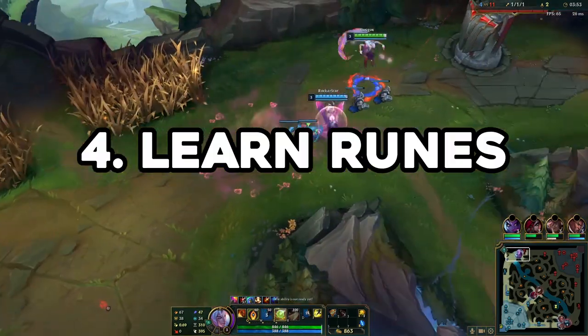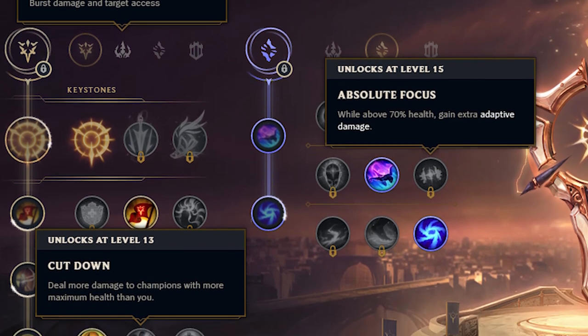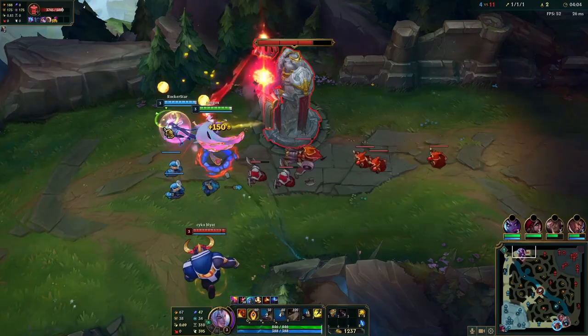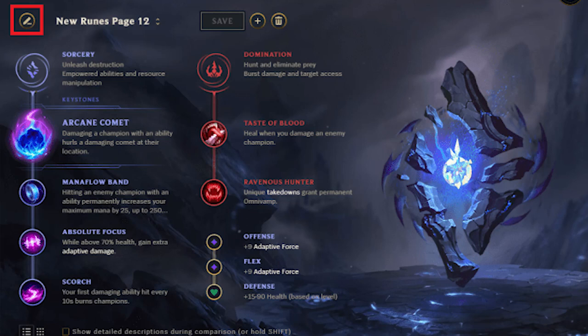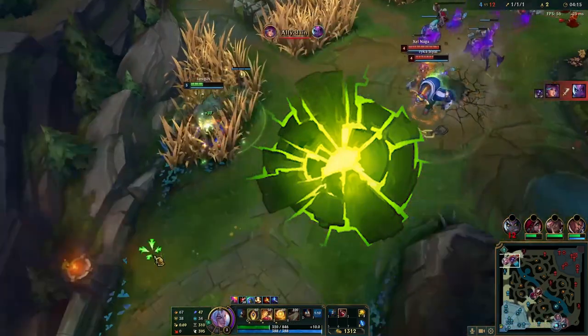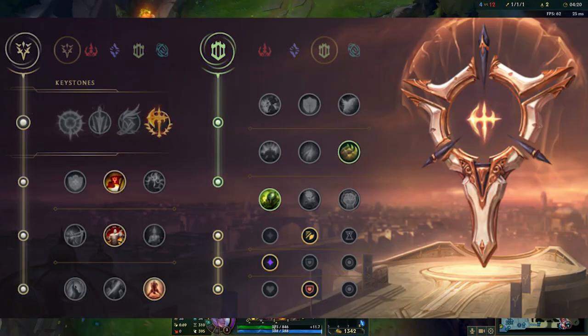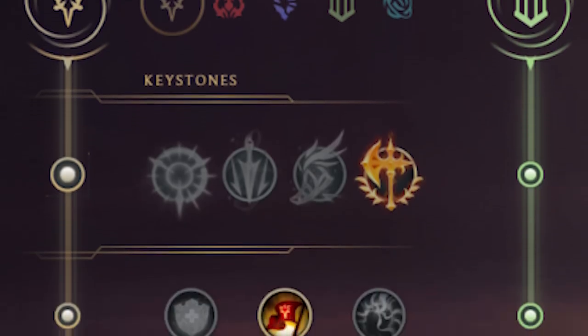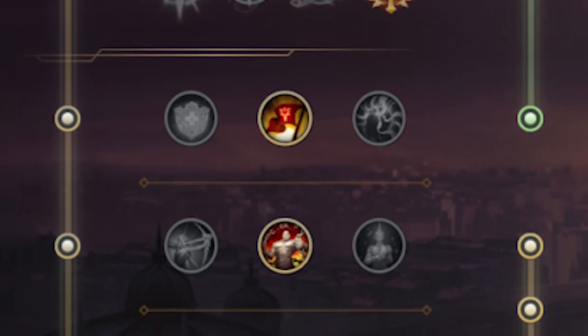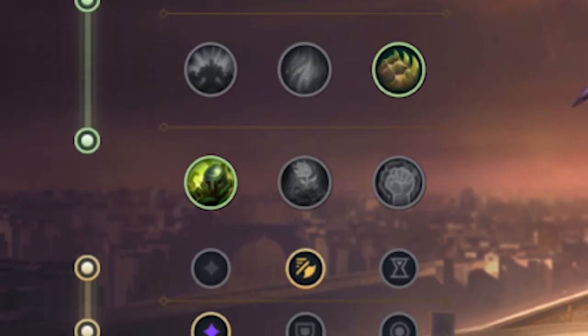Number four: the rune system is a blessing ever since it was reworked, so spend time understanding which runes are best for your champions. Before a certain level they are predetermined by the game and you cannot make or edit your own rune pages. Once you are allowed to create your own pages, these small differences in runes can make a significant impact in game. A certain rune setup can be the bread and butter to one champion but absolute garbage to another and will put you at a disadvantage. There are five different trees to pick from, and in each rune page you can use two trees — a primary and a secondary. The primary tree is the only tree where you can pick a keystone rune and every sub-rune within it. In the secondary tree you can only pick two sub-runes out of three lines.